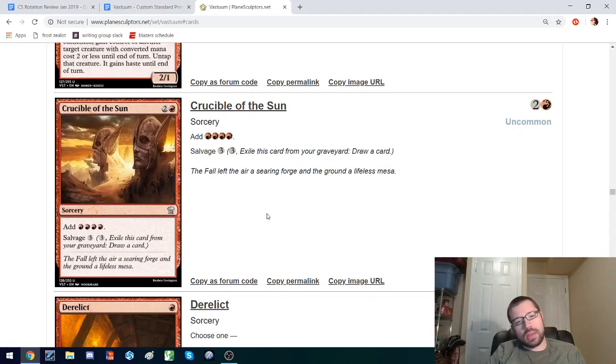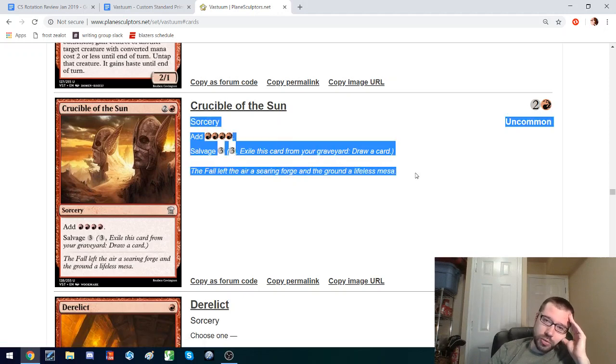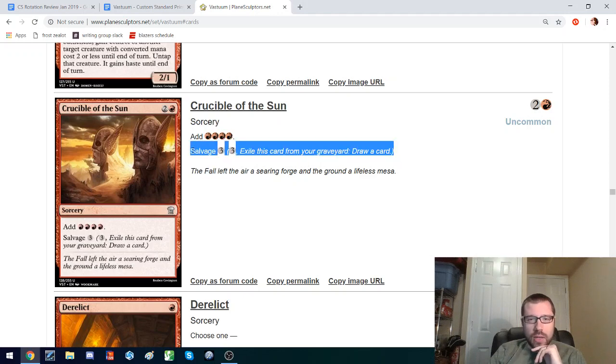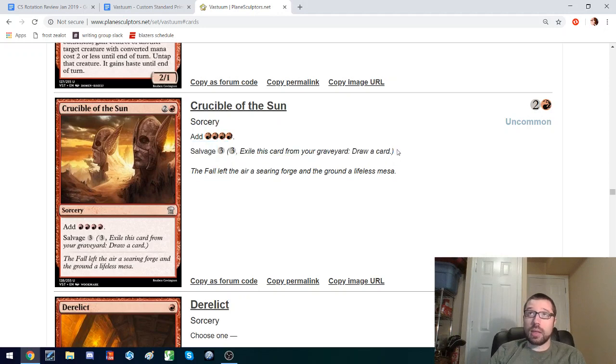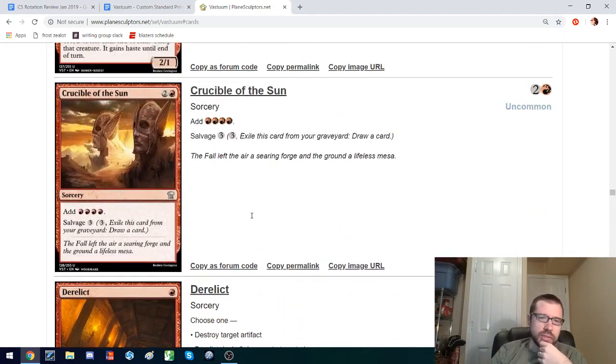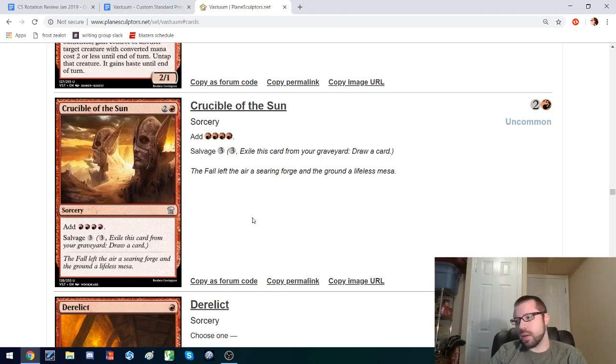Crucible of the Sun: this ramps you just 1 mana, so from 3 mana to 4. Not a big jump, but you can also salvage it later. On turn 3 it can help you cast something on turn 4, and then when you flood out you can dig for another threat. I like this as a tool, though I don't know that I like the design of stapling card advantage to Rituals — it kind of negates the natural card disadvantage of Rituals. It is a natural Salvage design. I think Salvage wants to go on effects like the mill spell or combat tricks that normally you don't get card advantage from. I'd be interested to pair this with some of the other Rituals and draw cards in the format and see if you can do something broken.